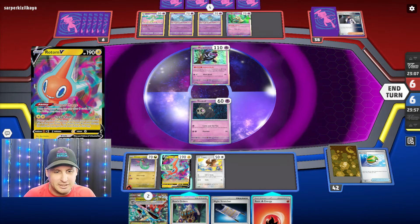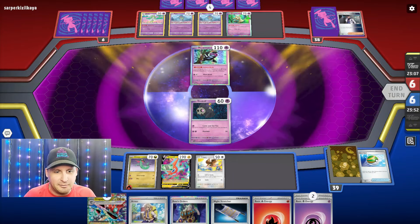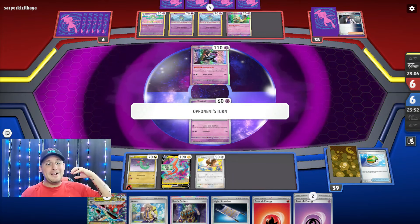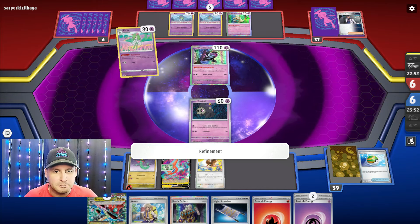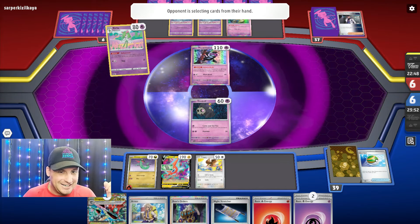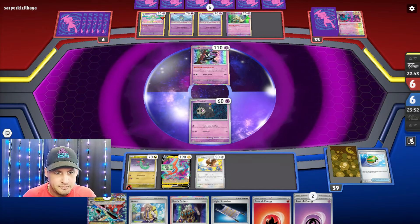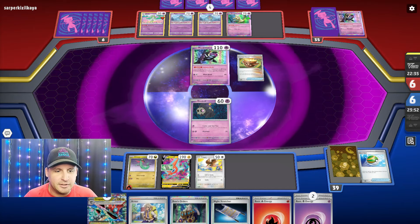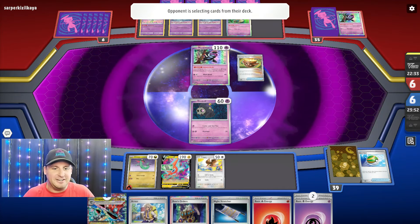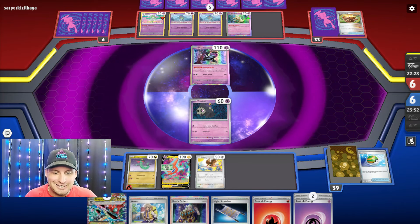Oh, why didn't I just do a Buddy Puffin? Buddy Puffin was the way to go. We got Arvin, we got Rare Candy - we can attack next. That was so dumb but I can attack next turn. What I want to try to do is also get Pheasant Dipity - I could take the chance on getting a Nest Ball and getting Pheasant Dipity down.